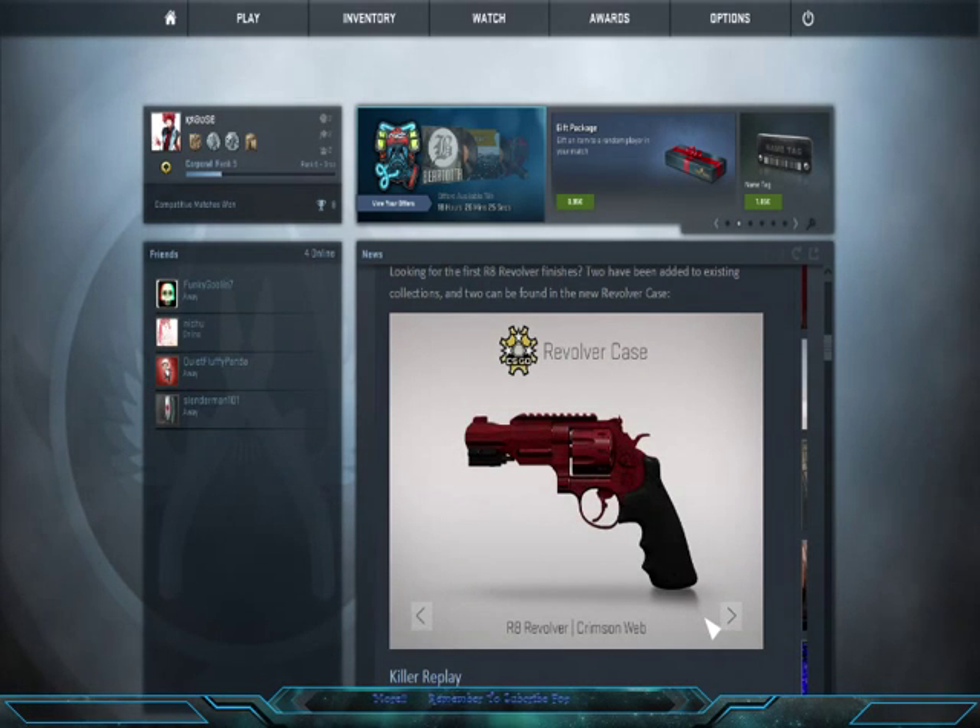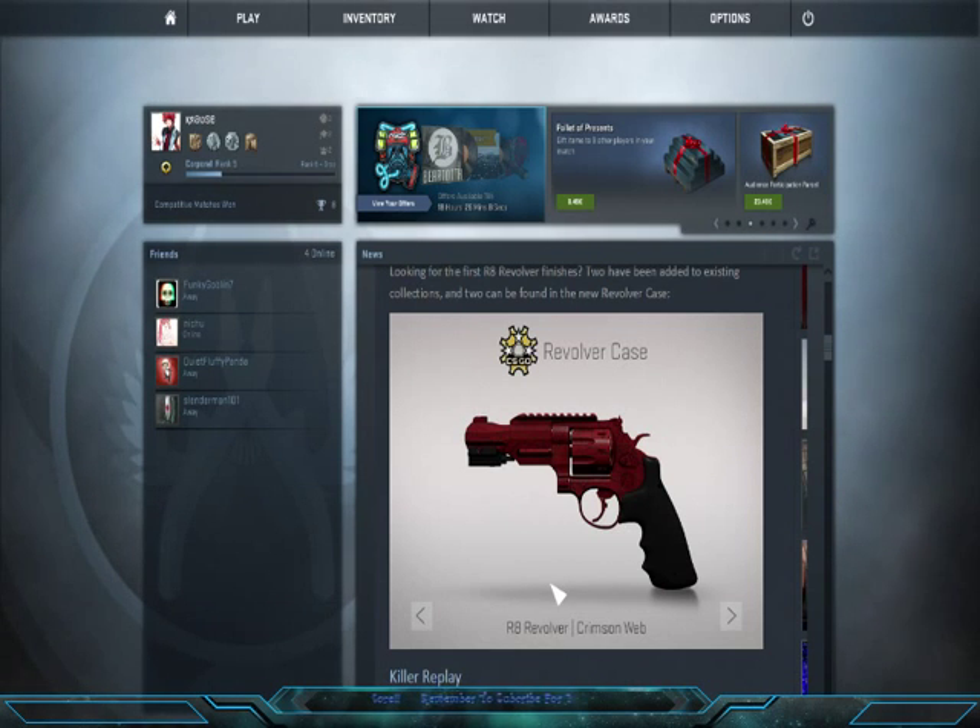We're going to be looking at all of these in the store. The revolver case also has a second revolver, which is why they call it the revolver case — it has two revolvers in it. The R8 Revolver Crimson Web is definitely a skin that I want to try and get.